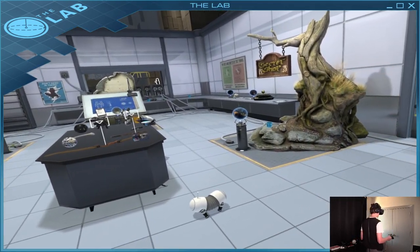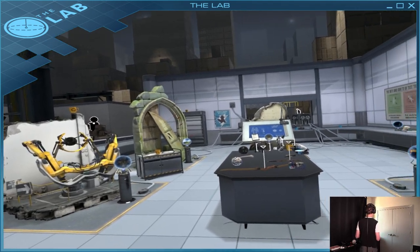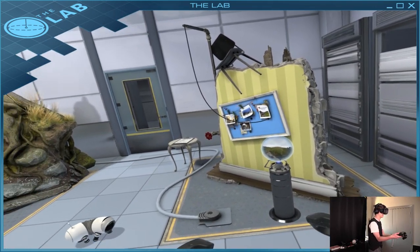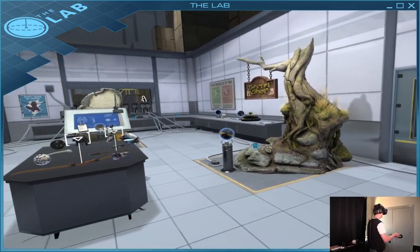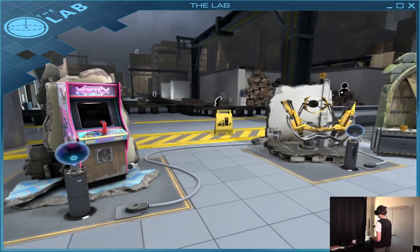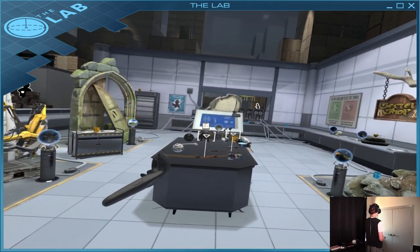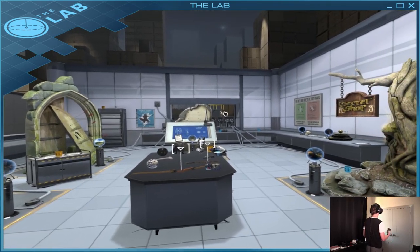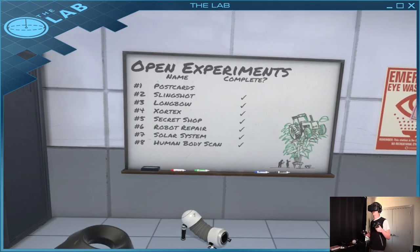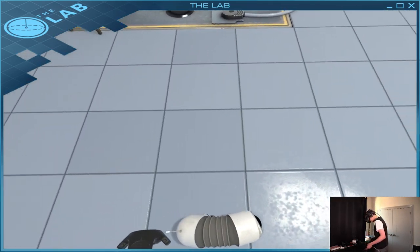The Lab is basically a good overview of what Valve wants you to be able to do with the Vive. It shows differences between a sightseeing program, a Dota 2 secret shop, a Portal-esque program, an arcade game, and Longbow — which is my favorite. I'm going to do these out of order; there's no need to do them in order. By the way, this is my buddy Noodle — he's a robot dog.